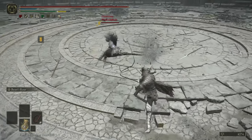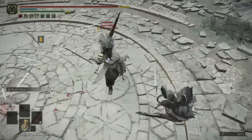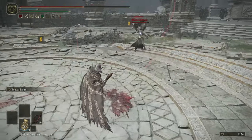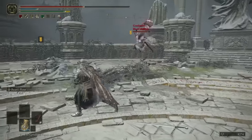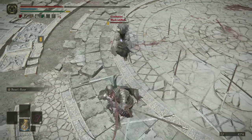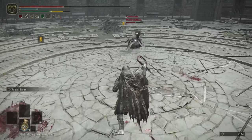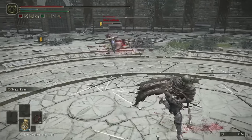They cannot be parried. You also cannot get critical hits with them — meaning if you landed a parry on somebody, you would not be able to critical hit them. You can't get backstabs with them either. And seriously, if this guy had any sort of semi-heavy armor on, I would not be able to stagger him.